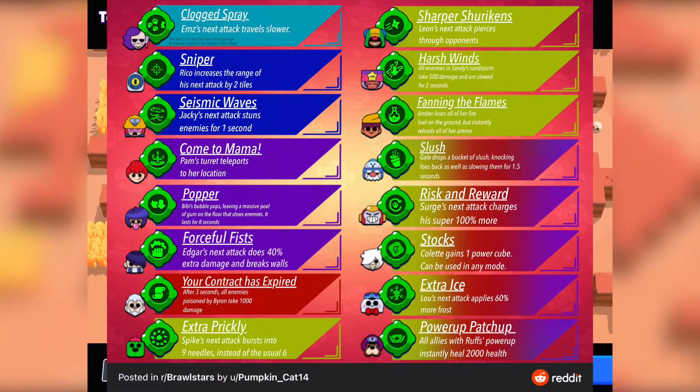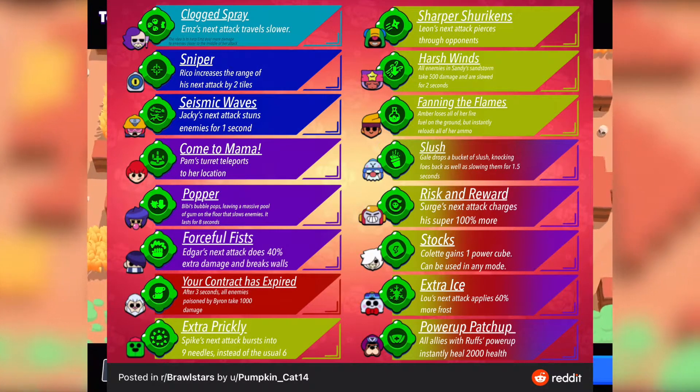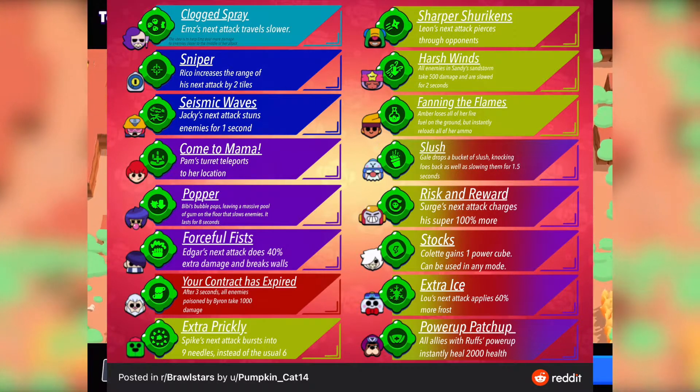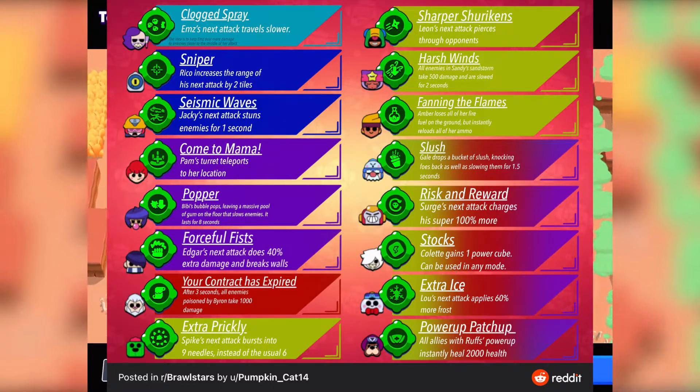Let's start with Em's gadget, called Clutched Spray, where Em's next attack travels slower. I think this is really nice — the idea is to help Em deal more damage to enemies closer to the middle of her attack range. A reverse-engineering approach like this would work better for Em specifically, not for other brawlers.